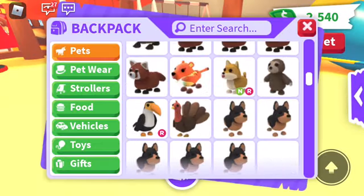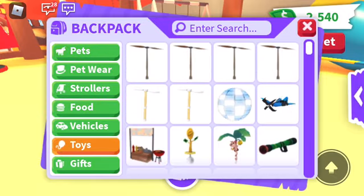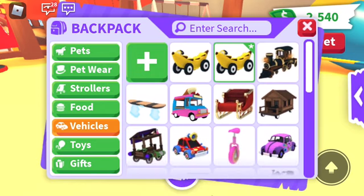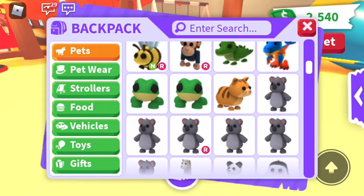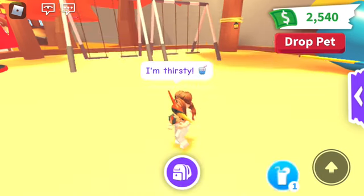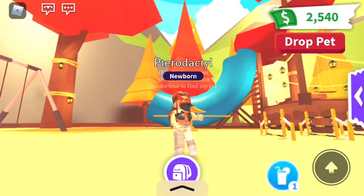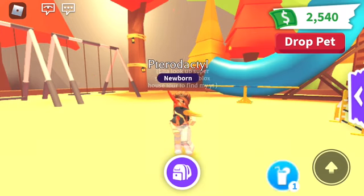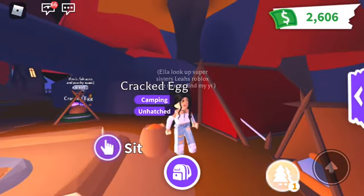Now I'm going to do a cracked egg. Also, the legendary banana car giveaway winner will be announced shortly. If you haven't claimed your koala from the last giveaway, please find me and comment your Roblox username down below — I don't want to miss giving it to you by mistake. Now let's go hatch this cracked egg!